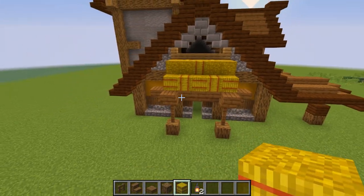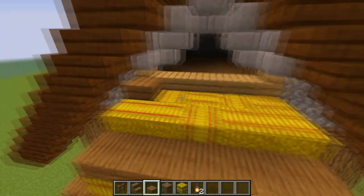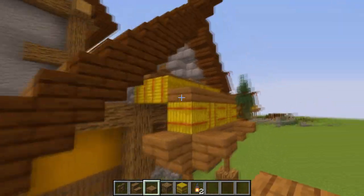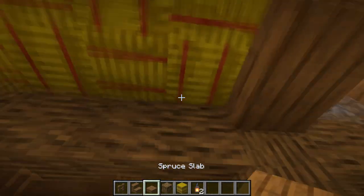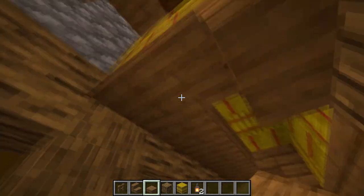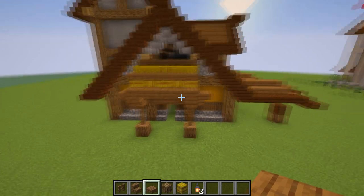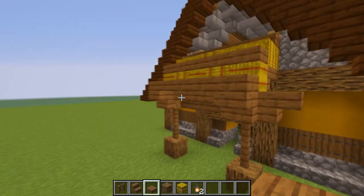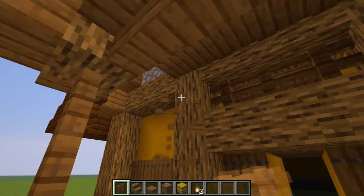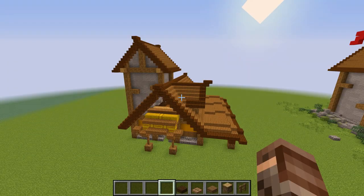Take spruce slabs and place them on the two hay bale blocks, spruce stairs underneath, and take a slab and connect here. After that place one more slab here — now you have a nice small roof over your entrance. Place a spruce fence on one of the pillars and hang a lantern.